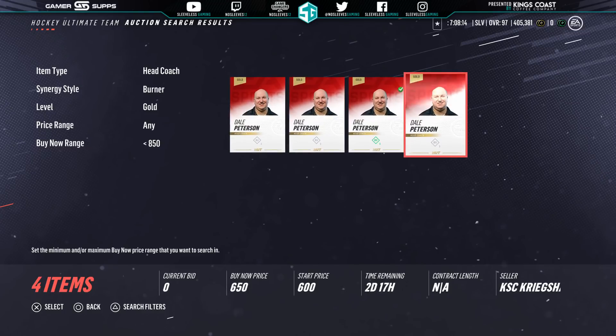Lastly, you want to make sure that you get the BU coach. I saw him for anywhere between 500 and 800 coins. Once you get him and the lineup I just gave you, you now have BU activated and can start filling out the rest of your roster.